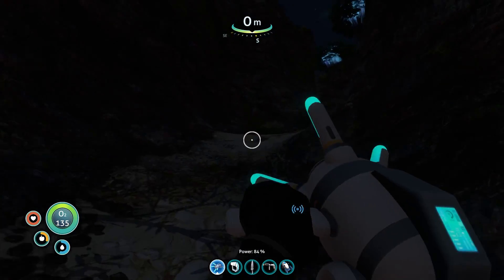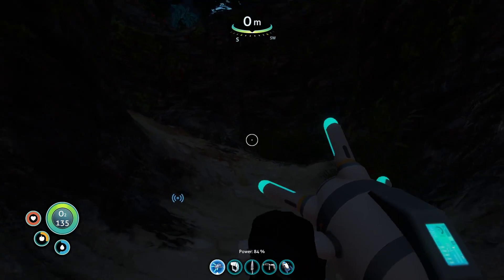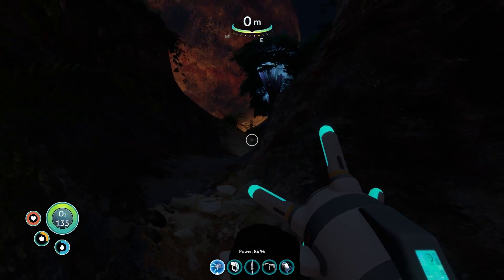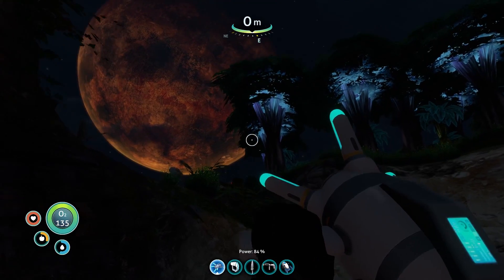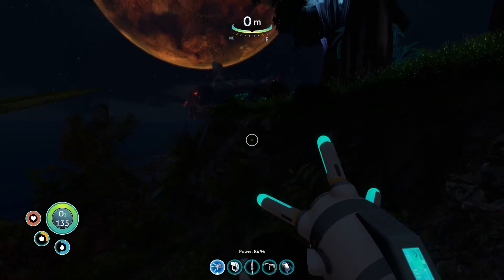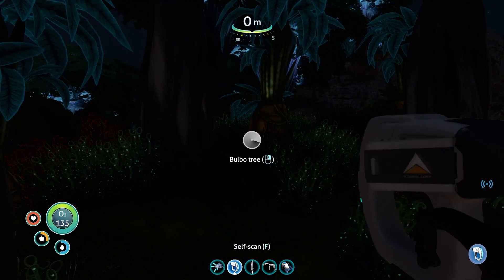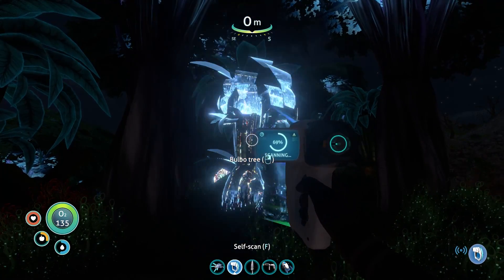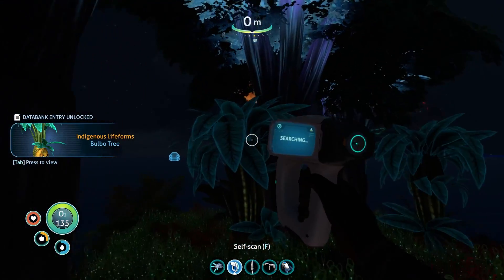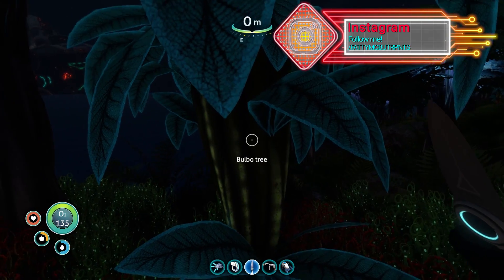Come on, you little buggers — I'm ready for you! Oh my god, look at this island, look at the trees! The moon looks so cool in the background, and these glowing trees — this reminds me of Aberration, this is so cool. What are the trees called? Scan time — Bobo tree! He was in the Hobbit — Bobo Baggins. They named a tree after him. I love Bobo Baggins.